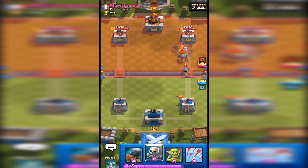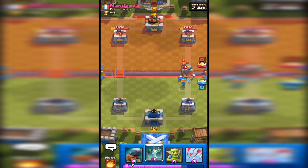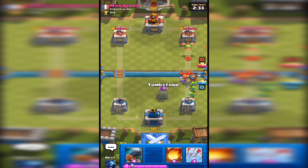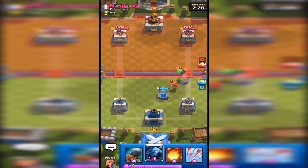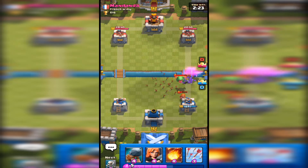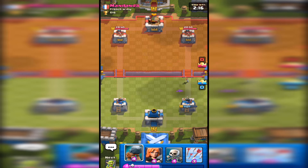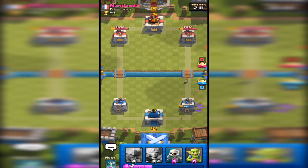Interesting placement there — just skeletons to try and take that out. I'll put the tombstone down because that will distract it so the tower can do the work. Terrible placement on the minions, I'm not going to lie. I'm going to have to use the fireball to get myself out of that situation. That was a bit unfortunate but I've still got the arrows so that won't be a problem.